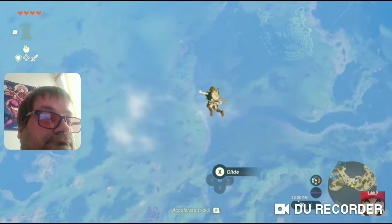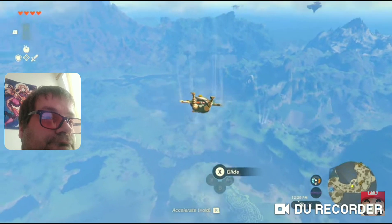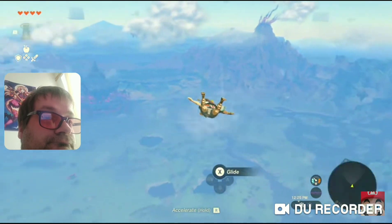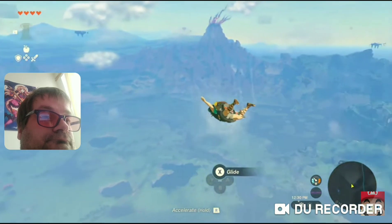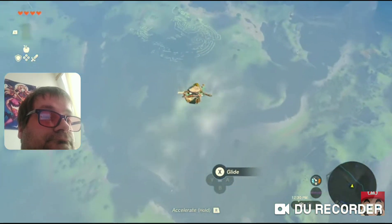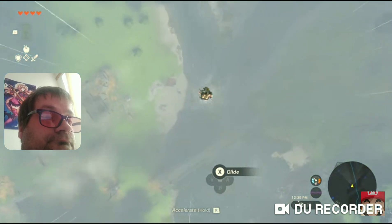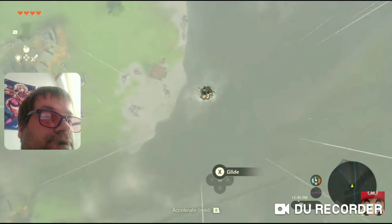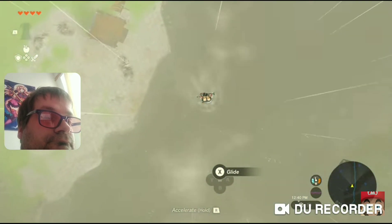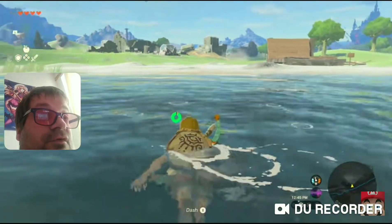Let's just return to the surface. You can quickly descend from the sky to the surface like this. In the sky, you'll be able to look out across the land and search for destinations that pique your interest. Once you've chosen your destination, you can speed things up and dive — let's dive into this river. And we're back on the surface.